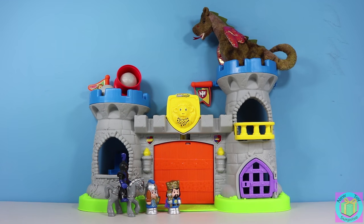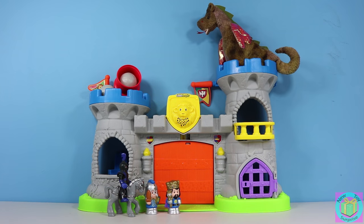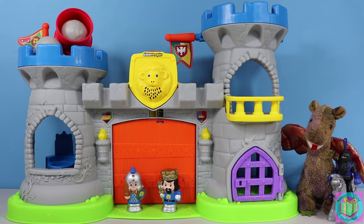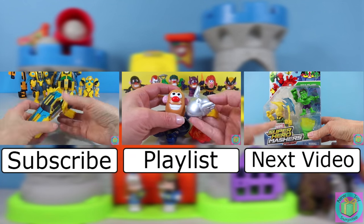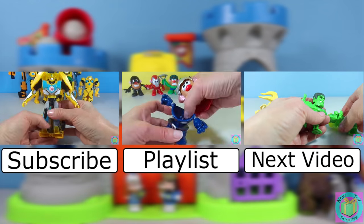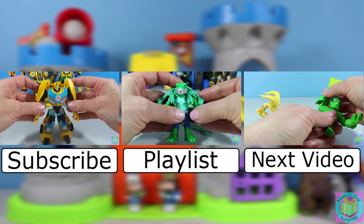Do you like it up there, Lucky? Oh good. Now no one will attack the castle and my kingdom will be lucky. Our Little People Mighty King's Castle with the blue king and knight is a very fun play set. Do you like to play knights? If you do, let us know in the comments below. Remember to subscribe to New Toy Surprise so that we can open up another great toy together.